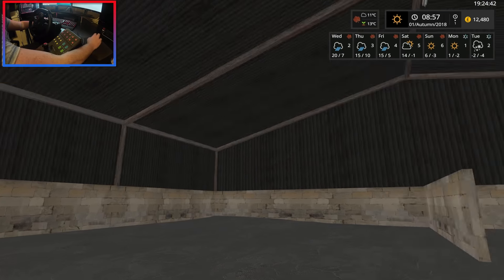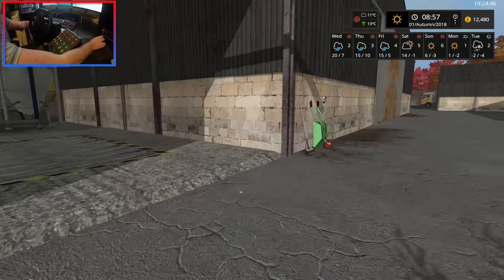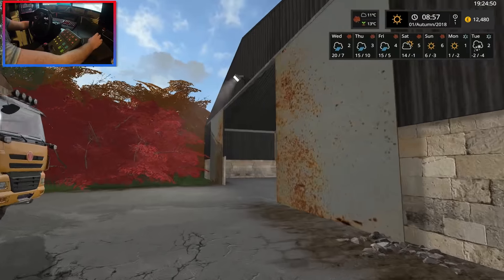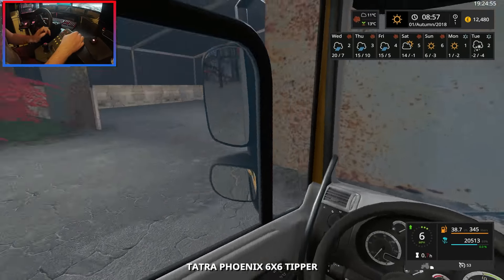Are there lights for these sheds? There are lights inside — let's turn the spotlight on. There we go. Let's swing this around.